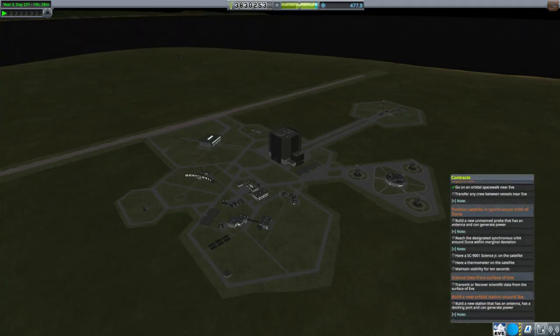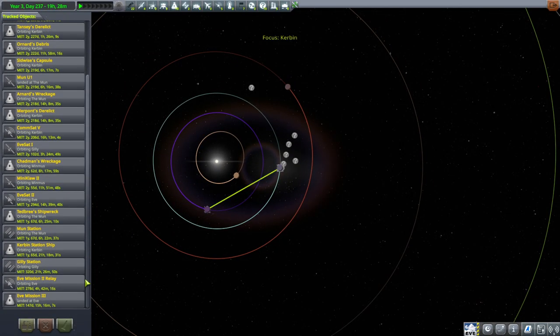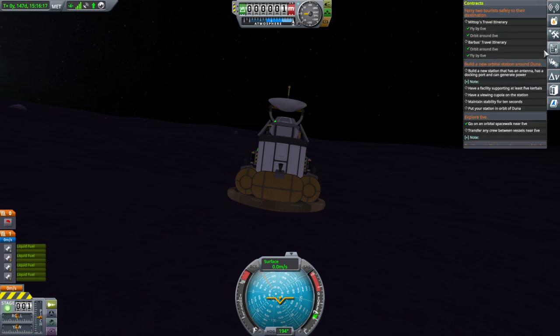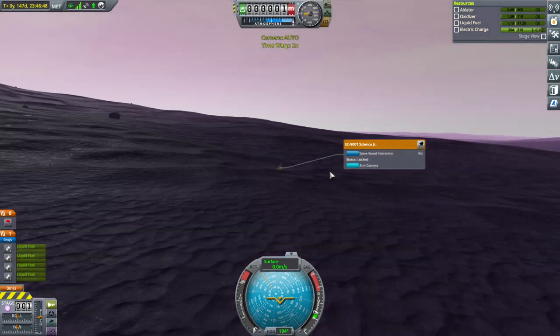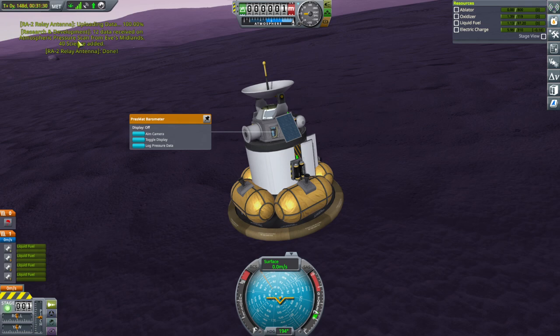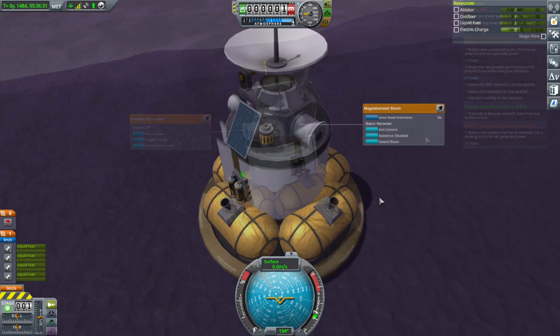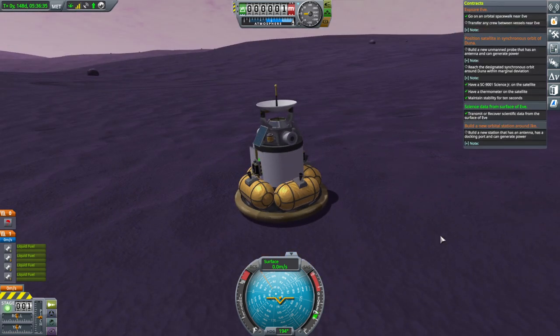I just noticed that the science data from the surface of EVE contract has not been fulfilled even though I thought we did that. Let me just check — maybe it didn't save the state properly at the end of that. Indeed, we haven't apparently done the science junior yet. Now we're in the dark again. Let's rectify this situation. We definitely finished that. Now it reads contract complete — we're done here and the contracts are filled.